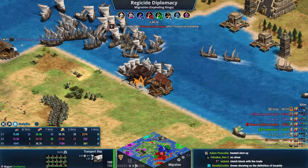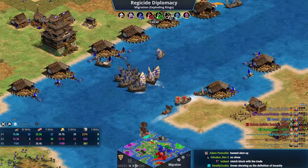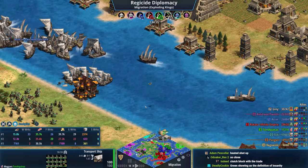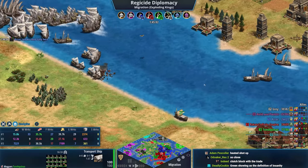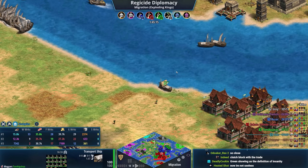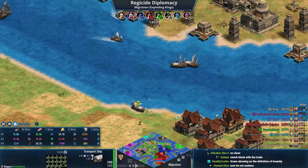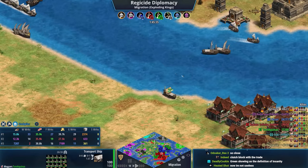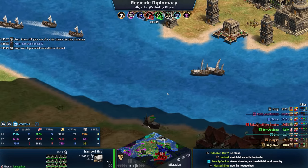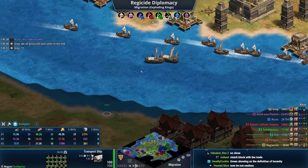Trade blocking may have taken out the trade cogs. Blue is massing galleons to fight back — Mongols do get cannon galleons. This is exactly why gray should build a wonder; there's no way of winning otherwise and it might be too late now that they're figuring it out. Green is waiting for those last petards. Gray says 'I'm going to give you all one last chance' — he's trying to get them to backstab each other as a final gambit.